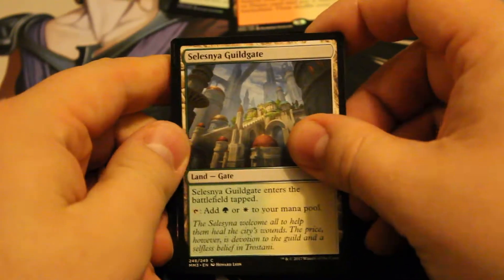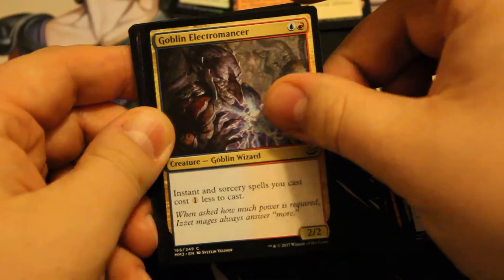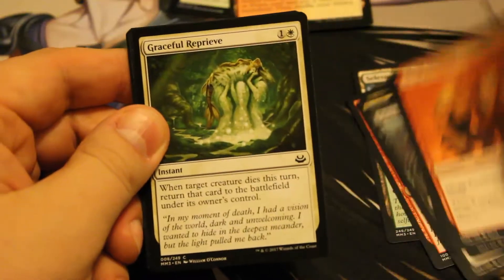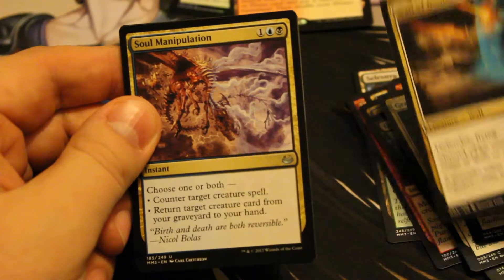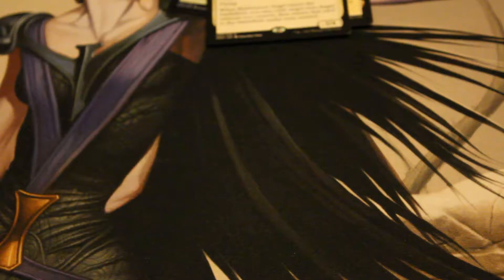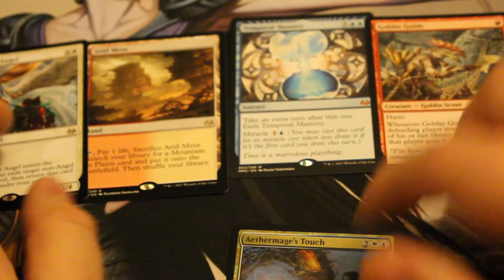Fourth pack: Selesnya Guildgate, Magma Jet — I do love that card — Agony Warp, Goblin Electromancer, Grixis Slave Driver, Seal of Primordium, Bone Splinters, Mog Flunkies, Graceful Reprieve, Mystical Teachings, Wall of Denial, Soul Manipulation, Pyroclasm, and Restoration Angel. Not bad at all! And another foil Guildgate. Wow.